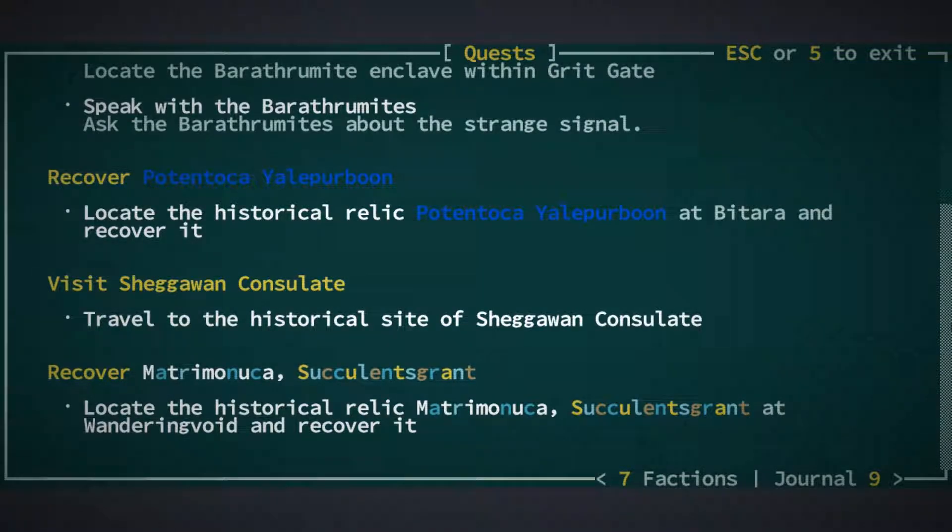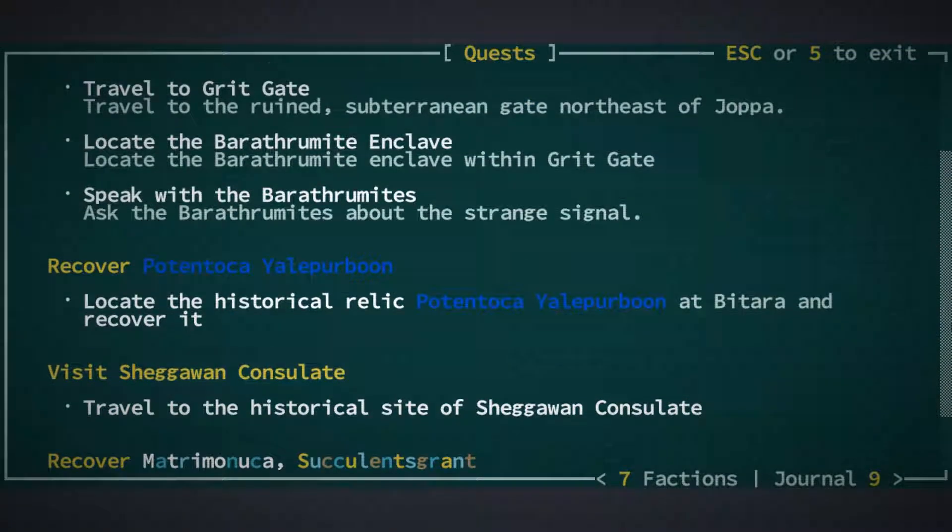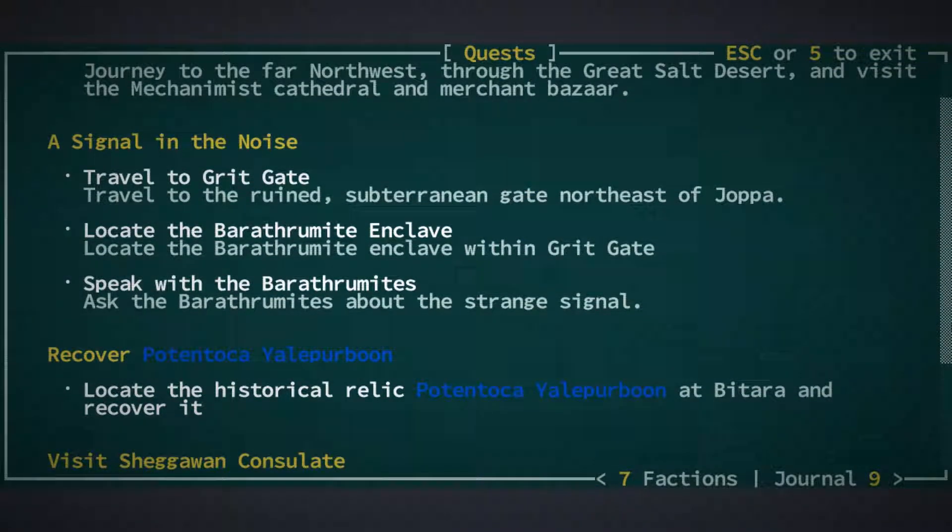Matrimanuka Succulents Grant. That does sound pretty cool. It is apparently at Wandering Void, but we don't know where that is either. So the easiest one for us to currently complete would be Shegawan Consulate.